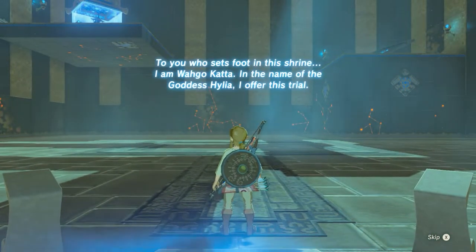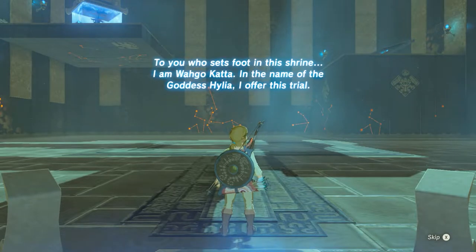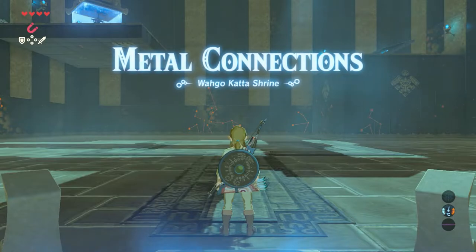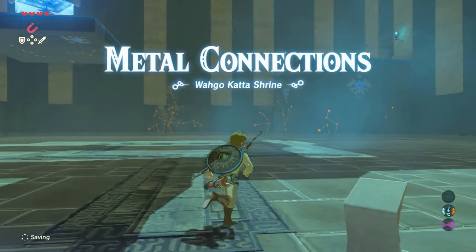To you who sets foot in this shrine, I am Wago Kata. In the name of the goddess Hylia I offer you this trial: Metal Connections, Wago Kata shrine.